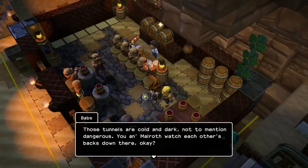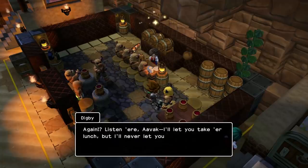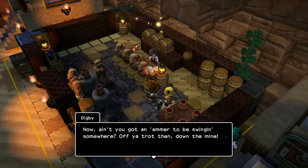Those tunnels are cold and dark, not to mention dangerous. You and Malroth, watch each other's backs down there, okay? We will, no doubt — he sometimes forgets, but. Listen here, Avak — I'll let you take your lunch, but I'll never let you take your art. That belongs to me. Now, ain't you got a hammer to be swinging somewhere? Off your trot then, down the mine.